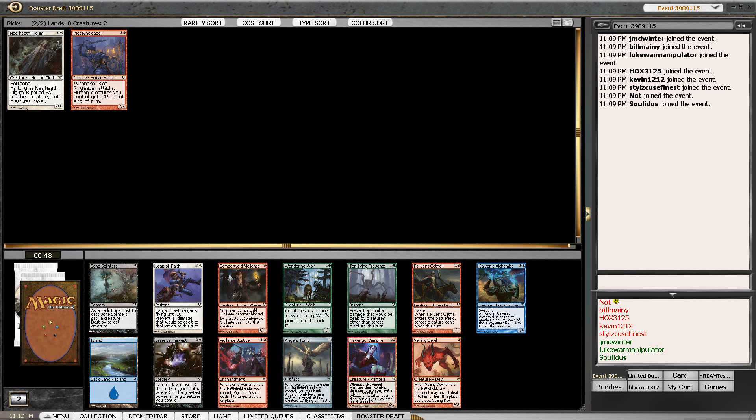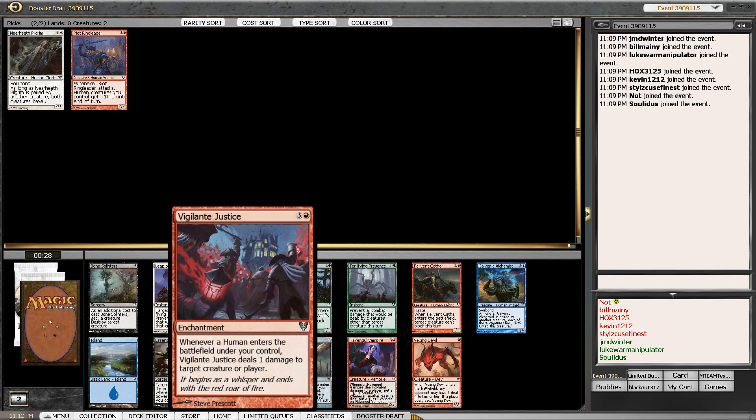I want to be more conscious of picking something that, if the game board stalls out to turn ten, I still have a chance to win. So maybe a giant angel or two, something that gets up in the air, or some big fat red drop. We'll keep our eyes open. The pick is going to be between the Vigilante Justice, the Cathar, and the Vampire.